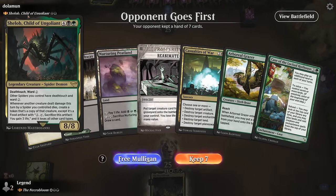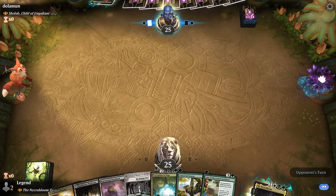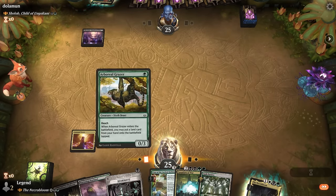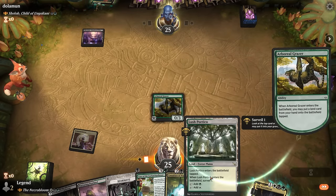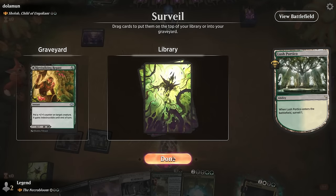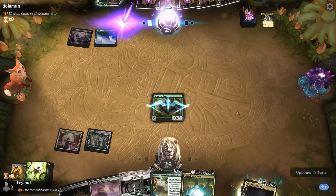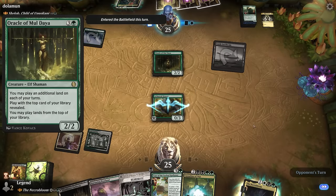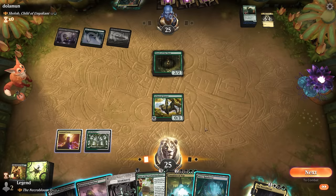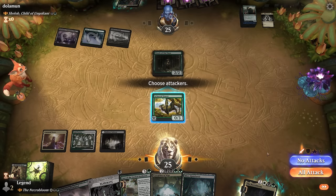Game three: on the draw facing Shilob, an enchantment-adjacent deck. We can keep — turn one Grazer sets up Case of the Locked Hothouse, and Casualties of War could remove problematic cards. We put Portico into play to surveil, looking for a three-drop for next turn. Opponent plays a turn-one Oracle of Moldaya — we're jealous. We decide to go with a normal land rather than fetching for a surveil land, and plan to play the Case next turn.